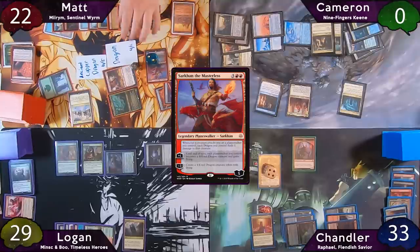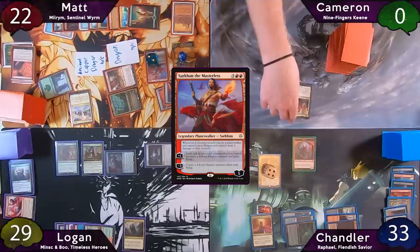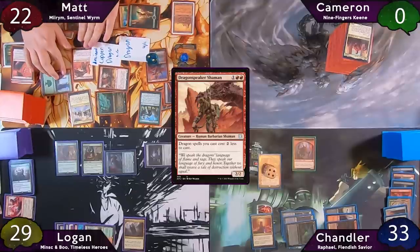Matt still has two d20s to roll — he rolls a 15 and a 5, netting him 20 total Treasures. These Treasures should enter tapped because of the Manglehorn, but everyone forgets it's there and Matt has them enter untapped. Luckily, he only casts a Garruk's Uprising and a Dragonspeaker Shaman, which don't affect the game at all.